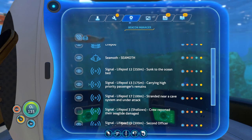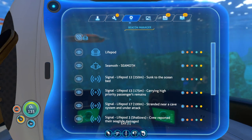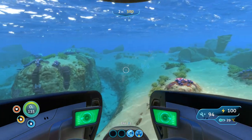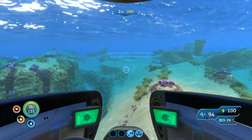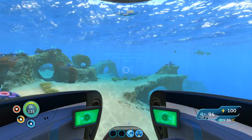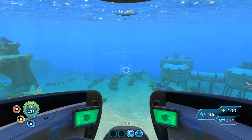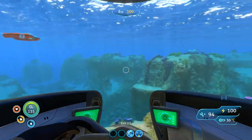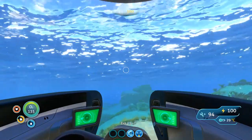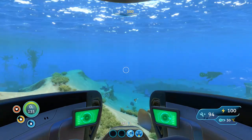High priority passenger remains - let's turn that on. I don't need the camera drones right now. So there's one near a cave system - that's a high priority passenger, I believe we already found that one. There's another one near a sea glide damaged - that's the one we already found. This right here is one I want to go explore, and then there's keen's last - yeah, I want to go take a look at that. Now we can go deeper, and that was what was really stopping me before.